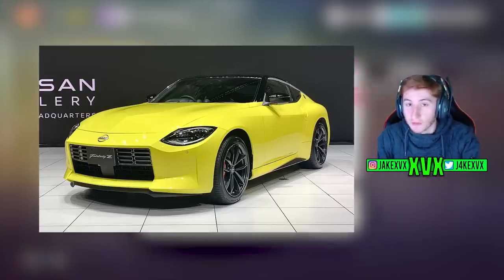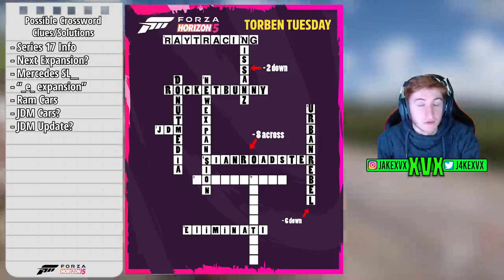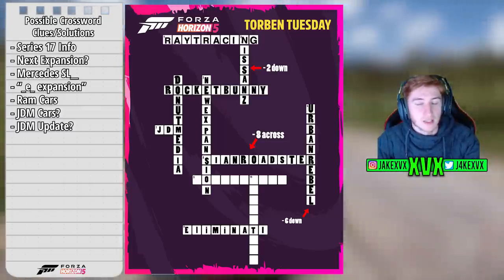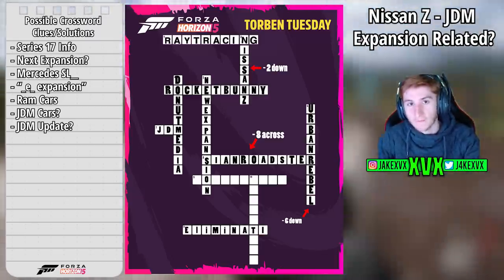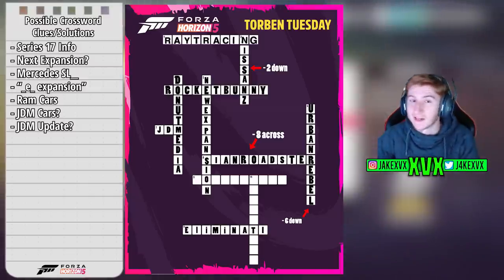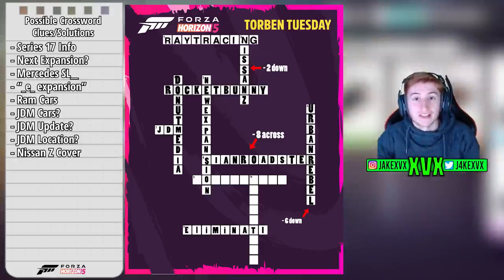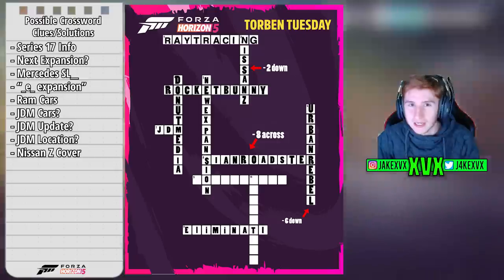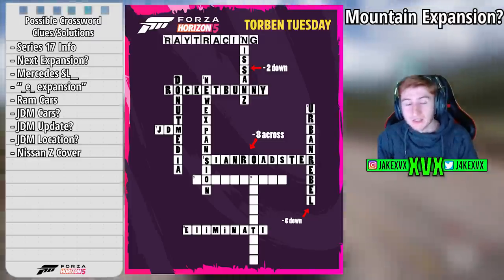We know the Nissan Z is probably coming to the game because it's in this crossword puzzle. We know it's not in Series 15 or 16, so it's probably Series 17 or 18 — around when the second expansion is rumored to be releasing. Could these be related? Could the Nissan Z be related to the second expansion? Some kind of expansion where the Nissan Z would be a worthy cover car, such as a JDM expansion. It all fits quite nicely on this board. If you can think of any location that's very JDM related that fits on this crossword, maybe that leads us somewhere.